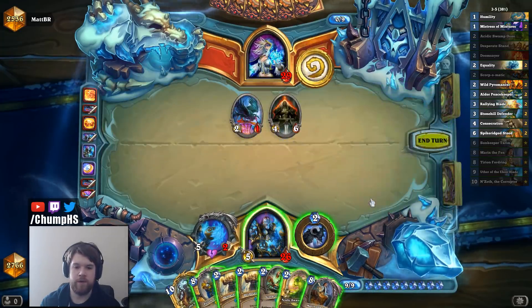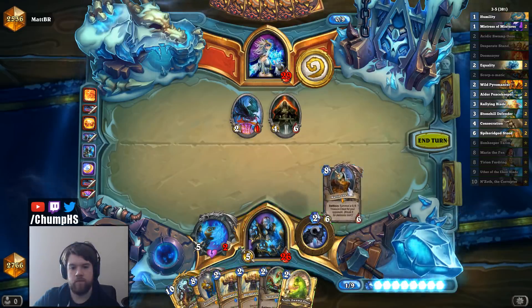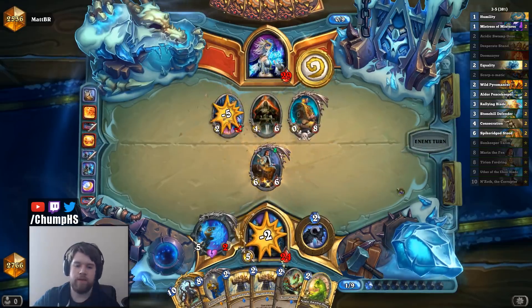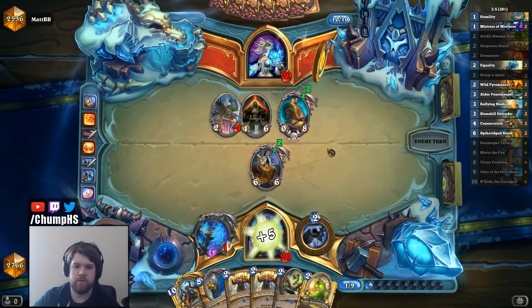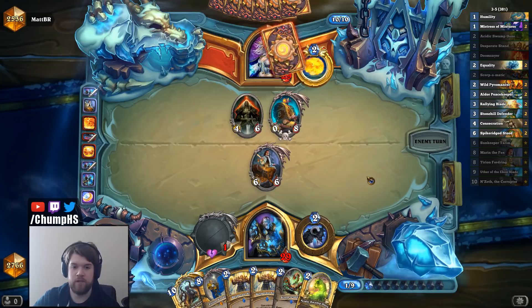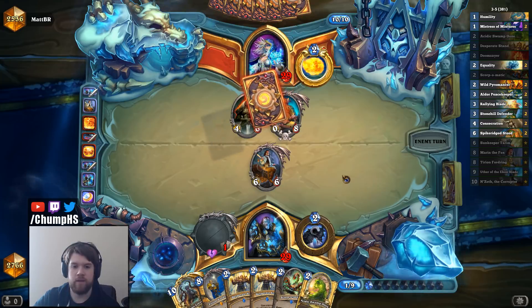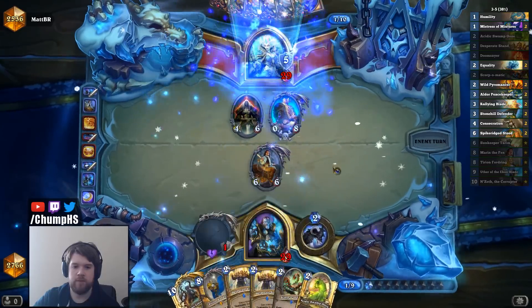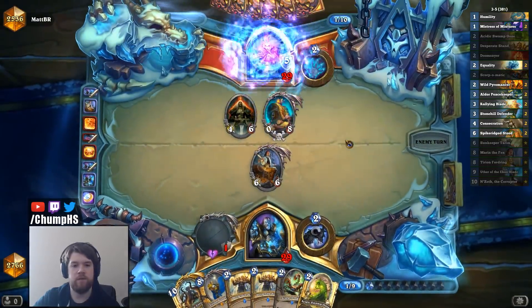Kind of unfortunate that he got something I can't kill with my weapon. Okay, there's Marin. I think I'd play him. I could have held for turn 10 so I could go Marin plus Scorp in the same turn — that would avoid him Polymorphing his own chest or something. But if he wants to Polymorph his own chest, I'm happy with that. And if I go Marin and Scorp in the same turn, I don't even get to play the Desperate Stands on it, and I think I really want to do that.